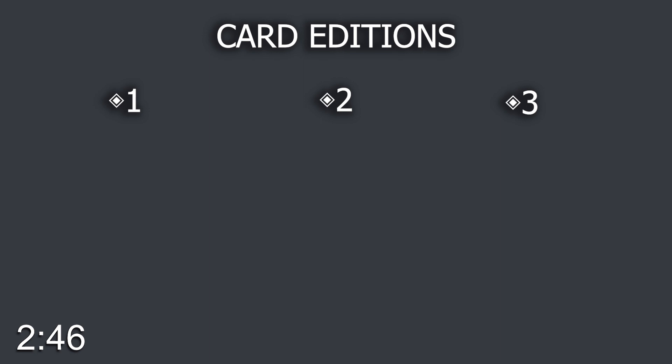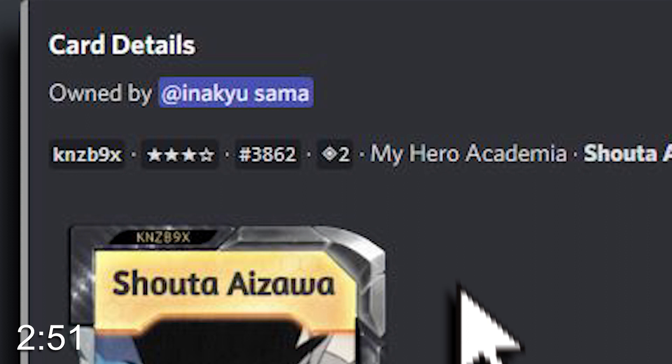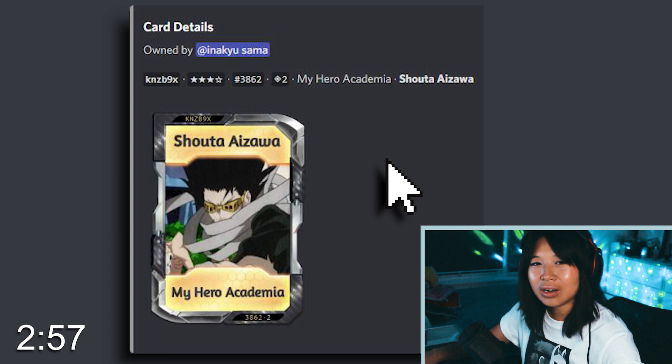After the print number, you will see the card edition. You can tell the differences visually — it's either plain, gold, or in a neat casing. And finally, you get the series and the character name of the card you just got. We now know every part of a card in this game: card code, condition, print number, edition, series, and character.